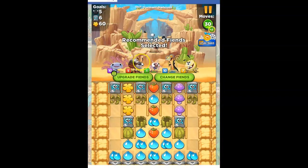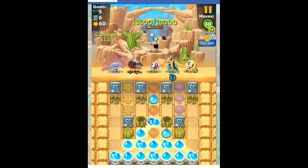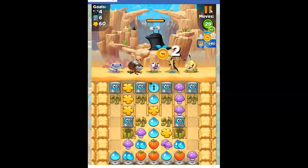We've got our Best Fiends, our Recommended Fiends selected here, including Quincy, because Quincy will give us a converter every so often for the yellow. Now it looks like this is set up in a particular pattern, and I like this pattern — I like everything I can collect from here, so I'm going to keep it. That looked way too cool — I've got a Slugmageddon on that.